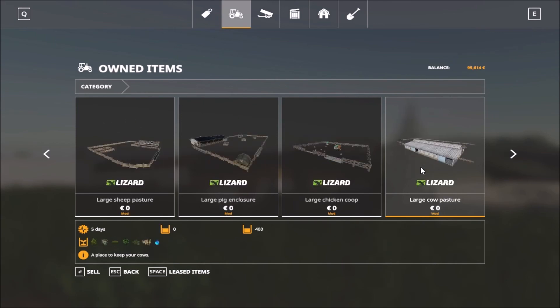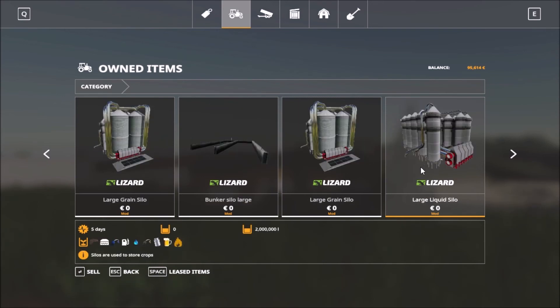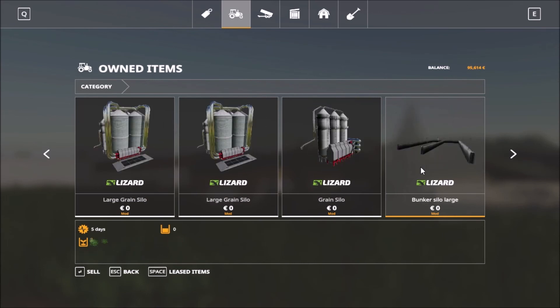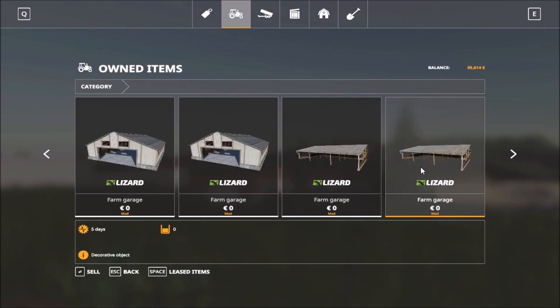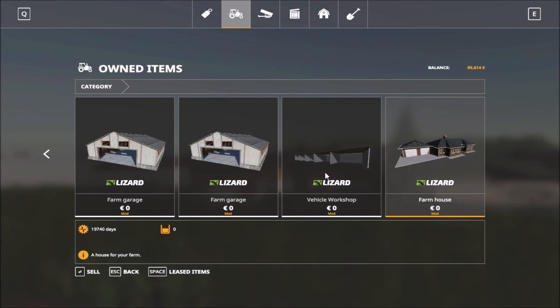We have the pastures, the coops, and then the silos — grain silos. There are lots of large grain silos around the map. Most of the given buildings look like they were taken from Farming Simulator 15. Lots here. And we have the house.